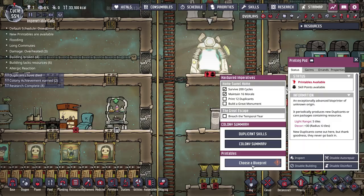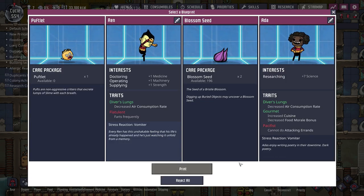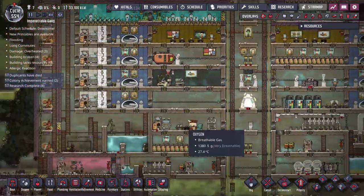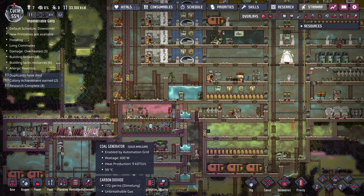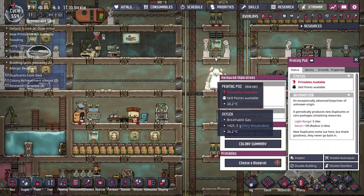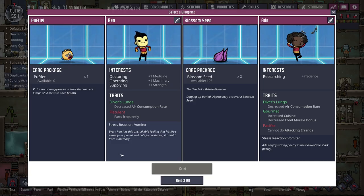I'd also like to pick a new duplicate, because although things have been going well on the oxygen and food front, it's taking a long time to get certain tasks done. We don't have enough duplicates free from core tasks - farming food, cooking, caring for hatches and dreckos, delivering coal to the coal generator. There's so much that needs doing every cycle that there's very little time for new building and digging.